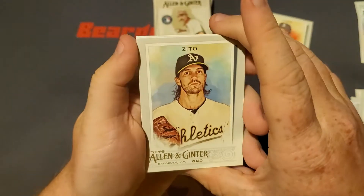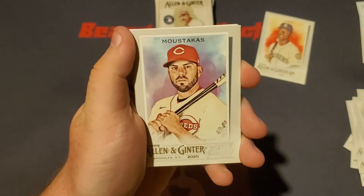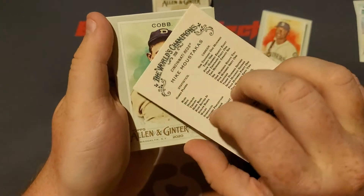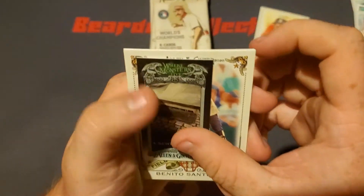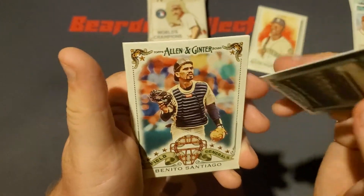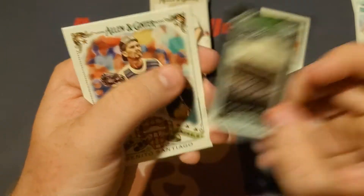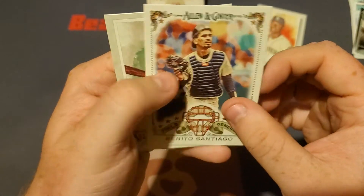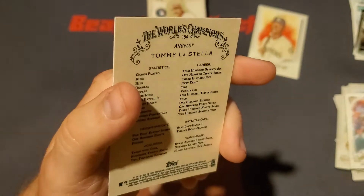So far all we got is the Kyle Lewis card. I'm gonna guess Tim Zito? Barry Zito — close. I can't think of his name... Moustakas. Mike Moustakas, there we go. We got Ty Cobb. What is this? Where Monsters Live — we got a sewer drain. We got a Benito Santiago Field Generals insert and we got Tommy La Stella.